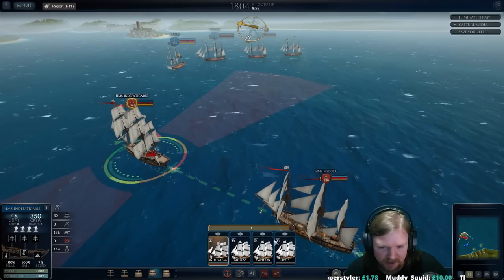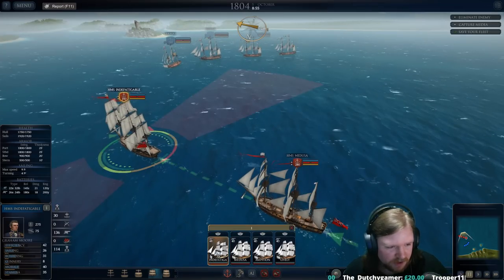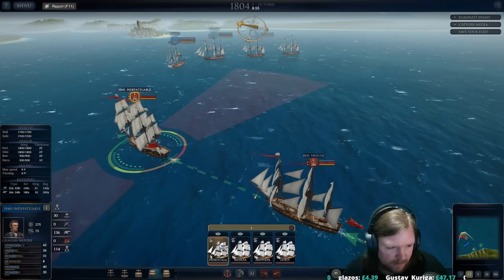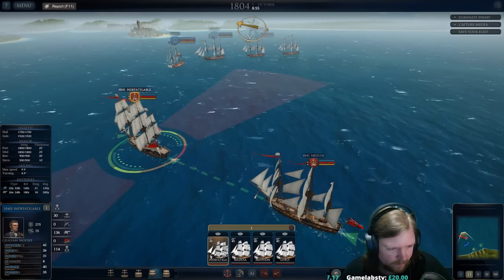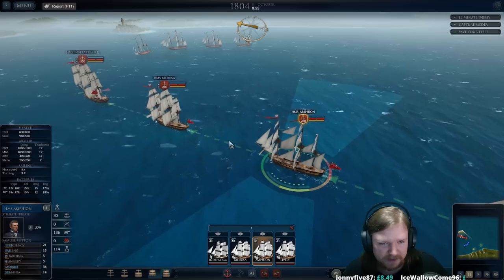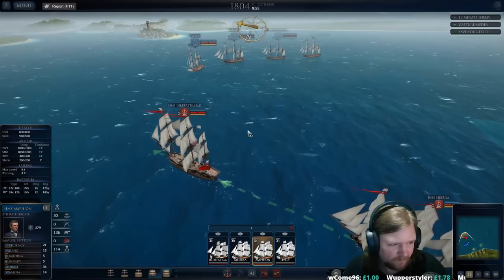We've talked about how many guns the ships are — 48, 40, 40, 40. There are ship stats here I hadn't actually seen before. The Indy has more stamina and more morale, but actually has poorer gunnery. The Lively is actually my best gunship — interesting, I did not know that. The Indy is good at efficiency and sailing, so it's probably going to be among the most damaging along with the Lively. The Indy is also the best at boarding, and the Amphion is downright dreadful at boarding — so the Amphion is the weakest ship of the fleet.